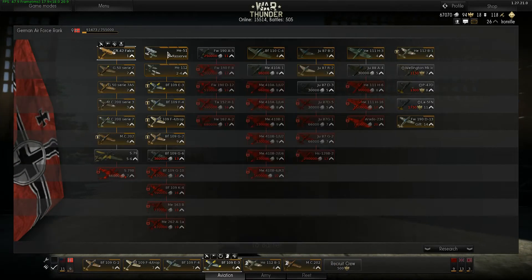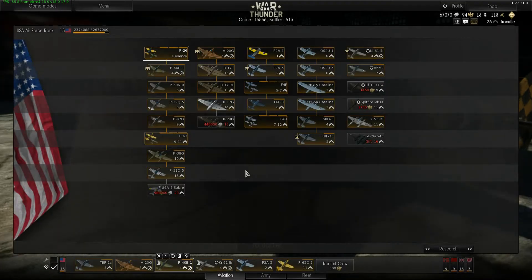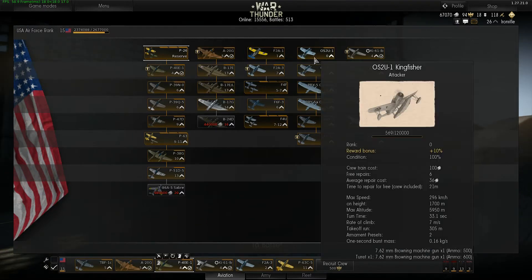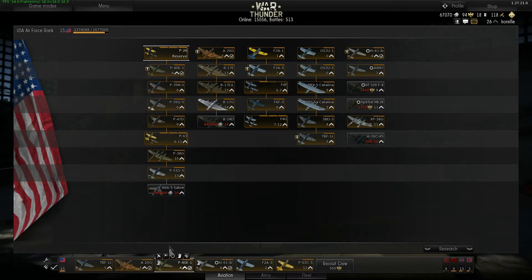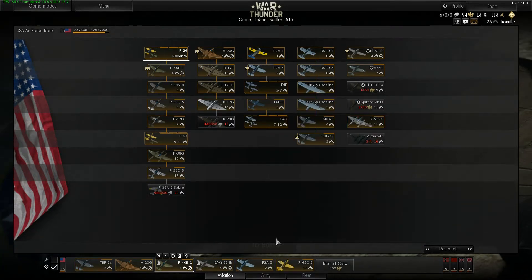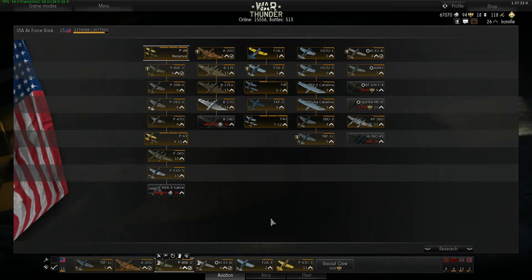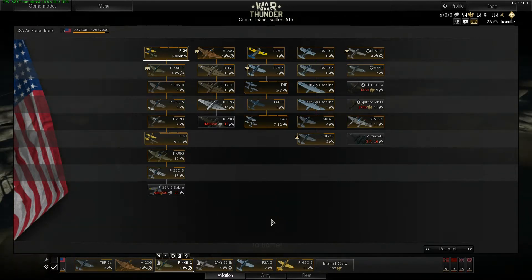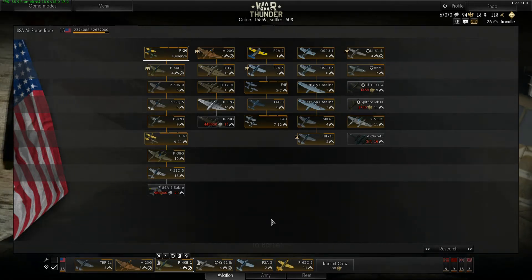Americans only get three reserve aircraft, but always remember you can pair reserve aircraft with tier zero aircraft available from the start. I recommend that as soon as you can buy those two additional slots for Silver Lions, put as many aircraft up to tier 1 as you can. The matchmaker now works so that if you are in reserve or tier one, you will only be matched against the same people — you won't see anything from tier two.